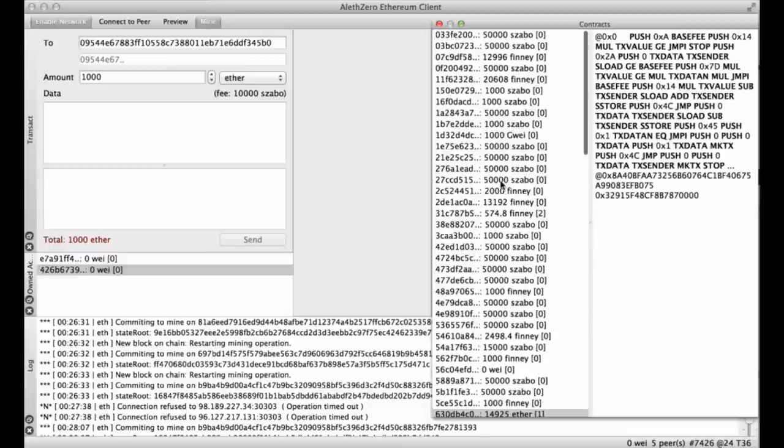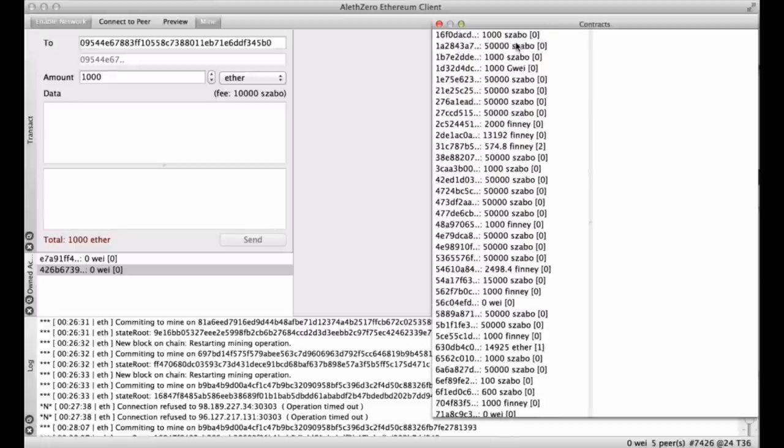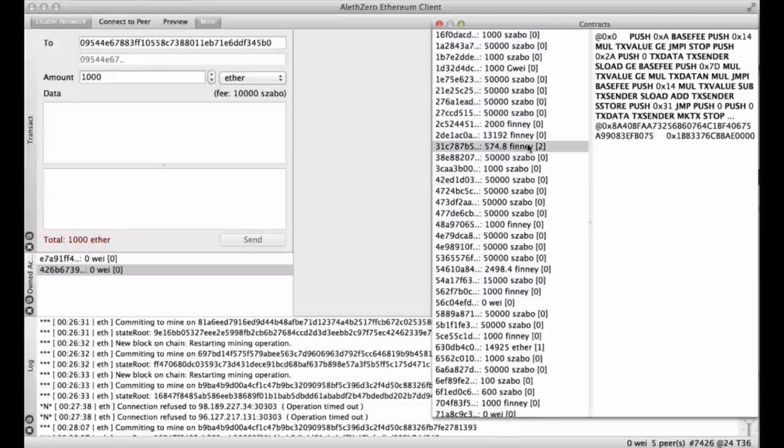On the right-hand side at the top you have the bytecode for the contract. Some contracts don't have any bytecode — I think they're just some tests. If you click on one with bytecode, you can see it displayed. Then below that you have the storage: at 0x followed by a long hexadecimal string is the key, and then on the next line 0x1bb33 is the value associated with that — those are the key-value pairs in the contract storage in hexadecimal format.